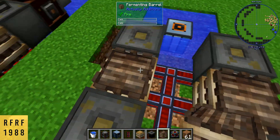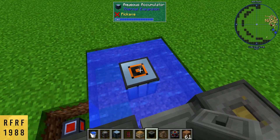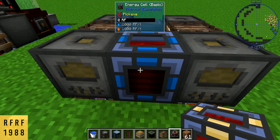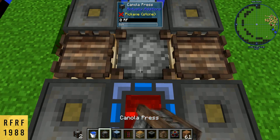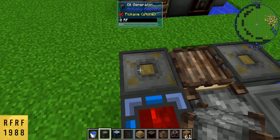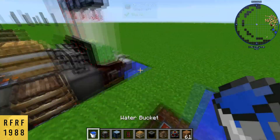Then we need to grab fermenters and put them on each side like this. Place a trash can between the two closest to the Aqueous Accumulator, a Leadstone Flux Duct in the center, and finally the canola press. This is going to break the canola down into oil, send it into the fermenting barrels, upgrade the oil, and send it into the oil generators to produce our power.